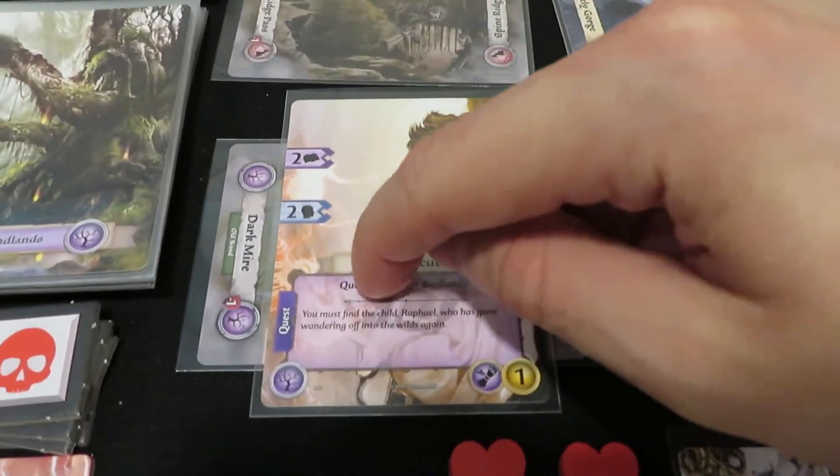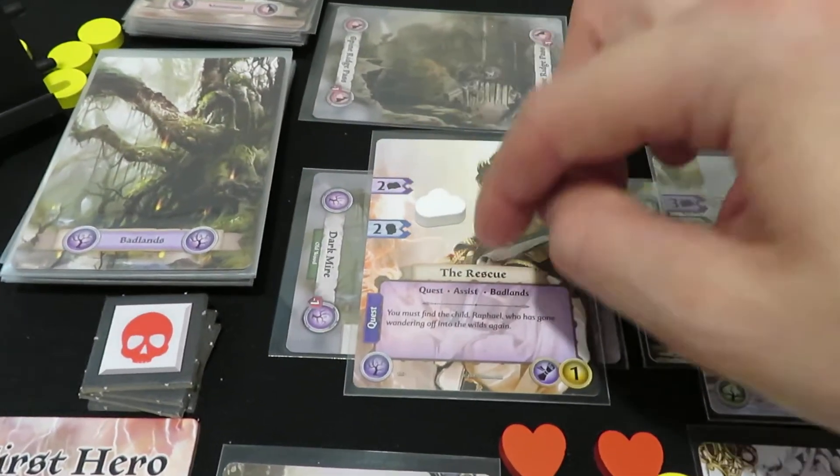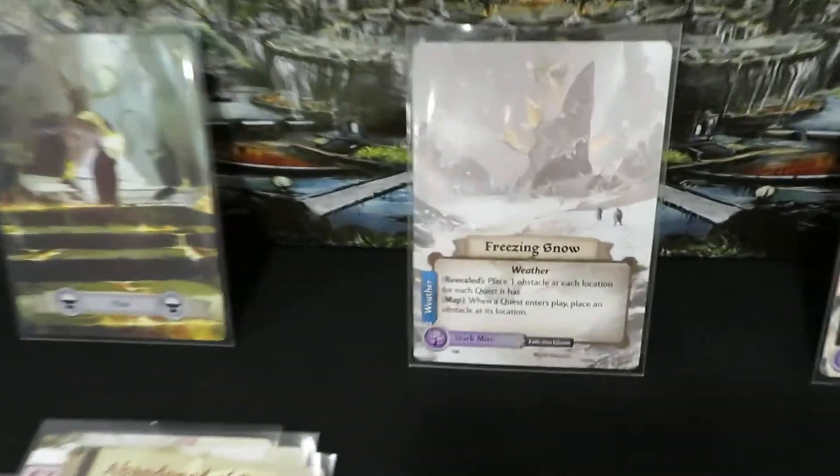I just recognized something — the rescue card here has a quest keyword. This is a legitimate quest card. After all that talk about obstacles — there you go. That obstacle is supposed to come into play because any quest cards that come out right now are dealing with the Freezing Snow.